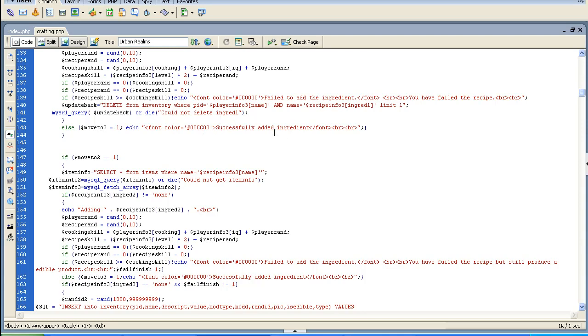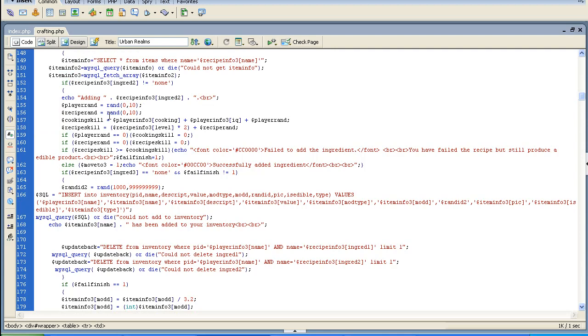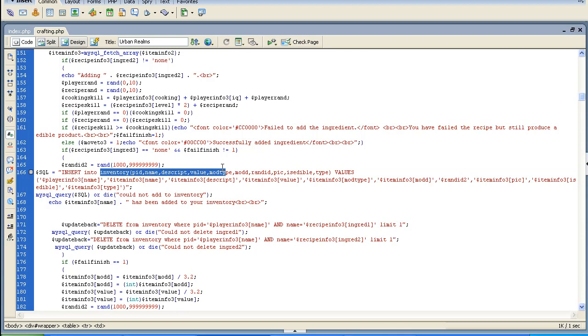But if you don't fail, it's going to successfully add an ingredient and you're going to move to step two. Then at step two you're going to try to add another ingredient. Once you get to two, as long as you add two ingredients, it's automatically going to give you something out of it. If you fail on the first two, you're done and it's not going to give you anything.